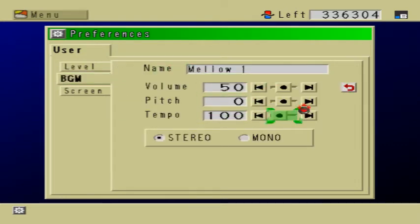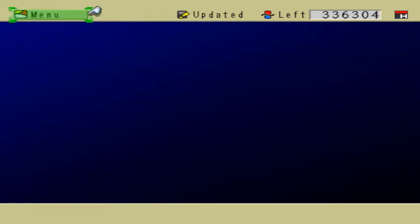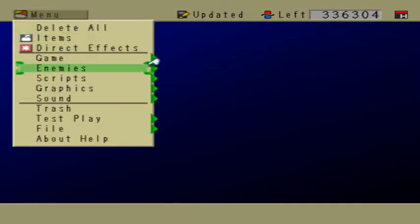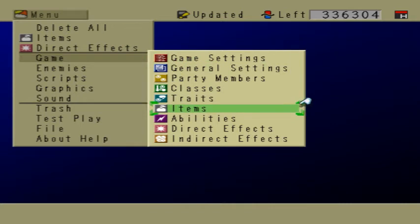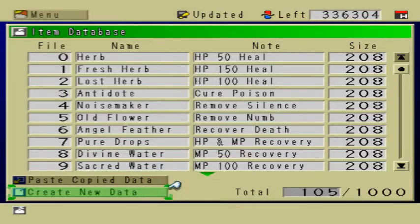I'm also going to change the tempo of the background music because I'm using an emulator, and the emulator is set at turbo mode, so the background music is going faster than it should. I'm going to go to Game Items, Create New Data.